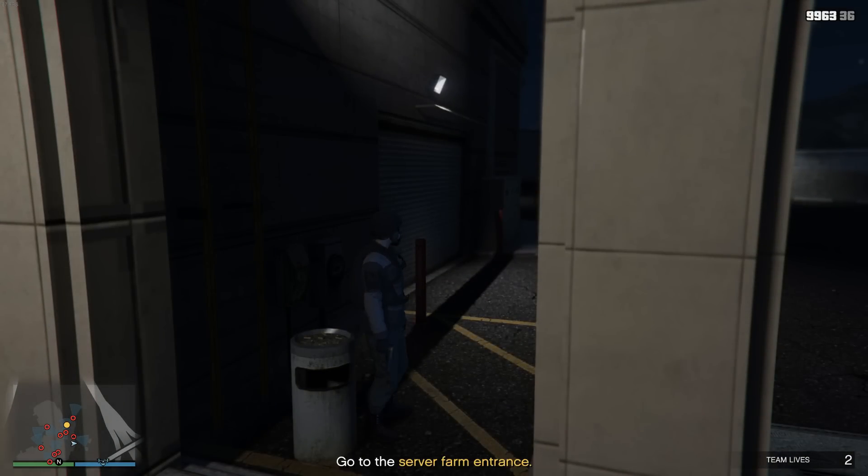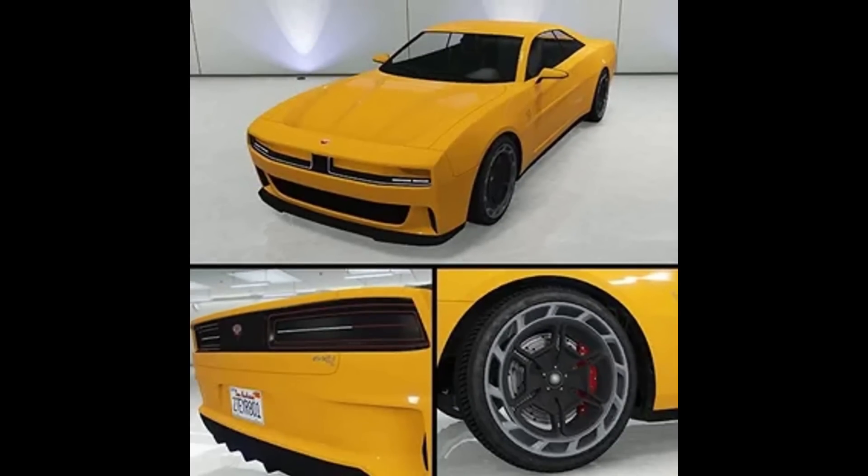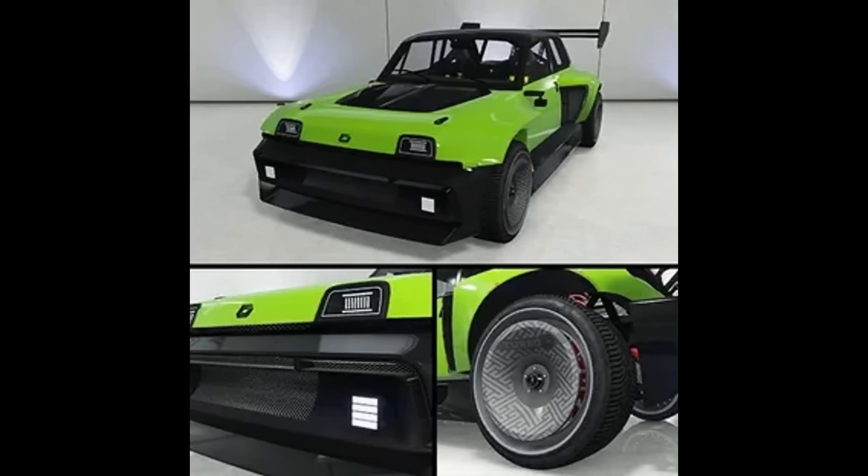Starting with the vehicles, we actually have one of the new Buffalos - this is the Bravado Buffalo EVX, it's an electric vehicle. We don't know the prices just yet. I'll update that whenever I get mods working and we can take a look at these in the actual game and some of the customization stuff. But as far as pictures go, this is the new Bravado Buffalo.